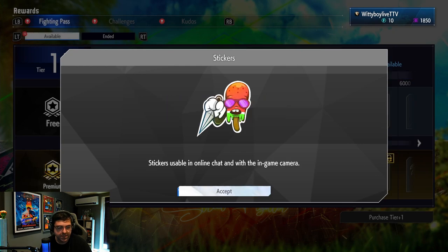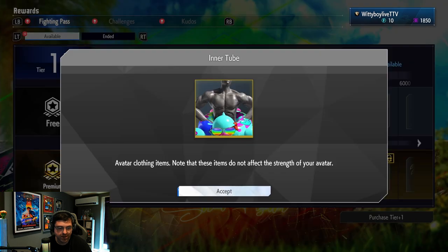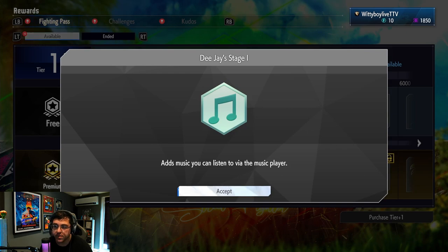We've got a Hot Fighter Summer title, a cool ice lolly sticker, and a summer inflatable for our avatar — that looks kind of funny. We've also got some music: DJ's Stage 1 music and Kami Stage 1 music.